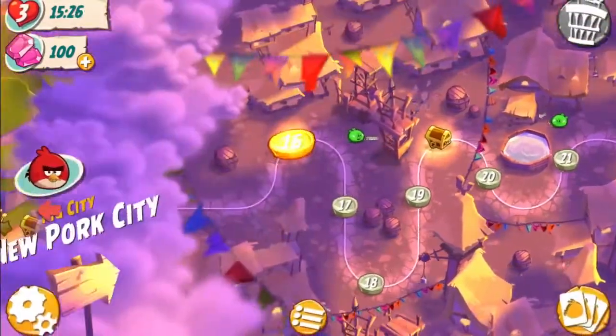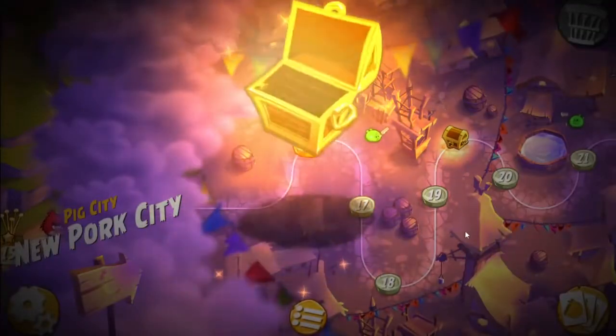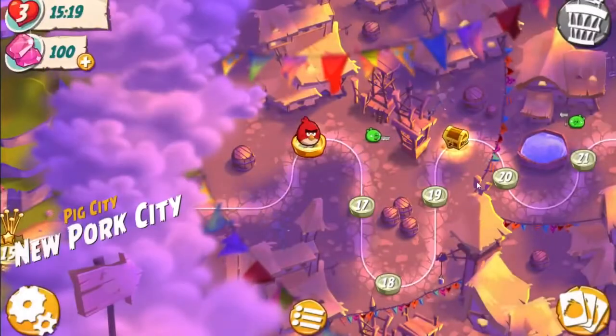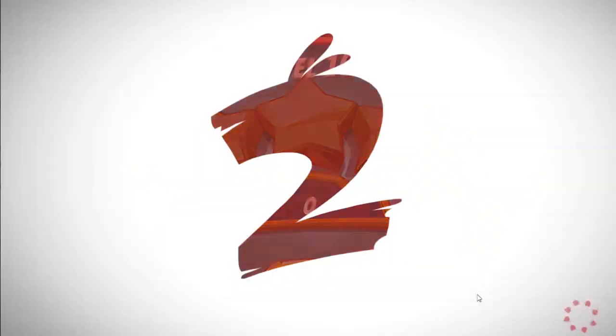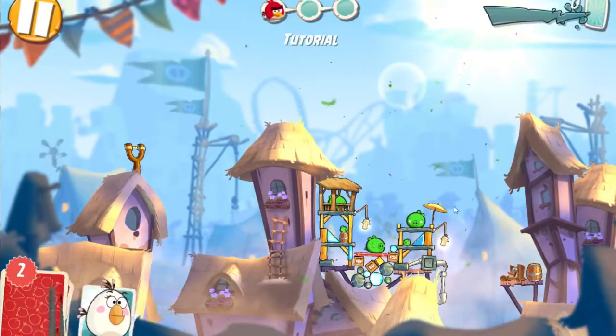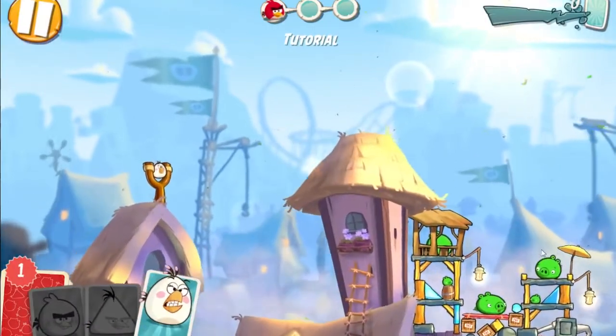After defeating this boss you'll reach a new town with a new setting, and hey, look — a new bird! This one throws explosive eggs. Every time we unlock a new bird we are presented with a short tutorial to get to use them.